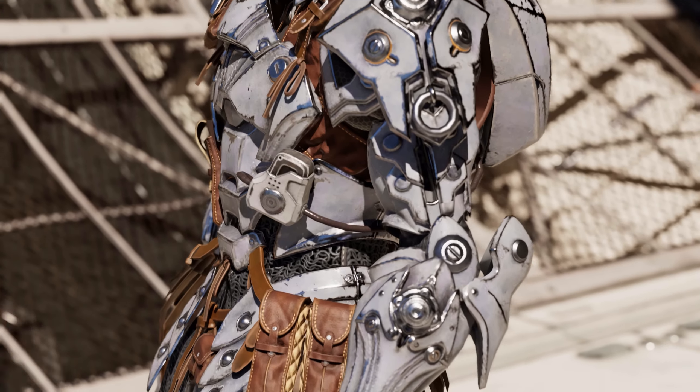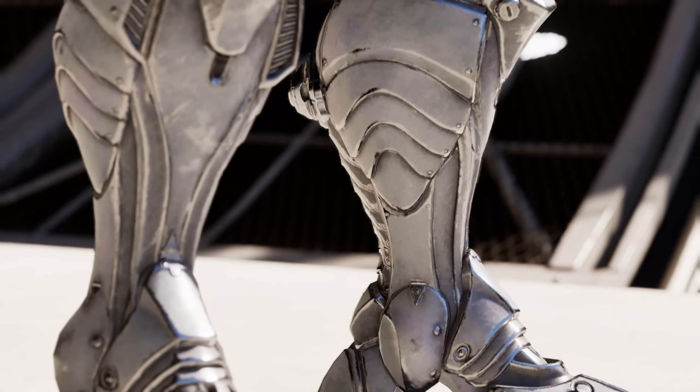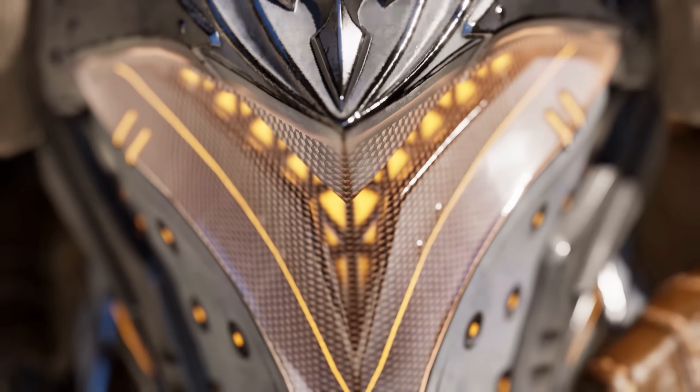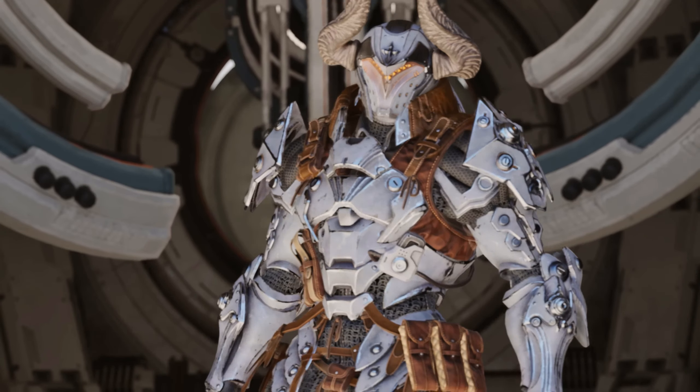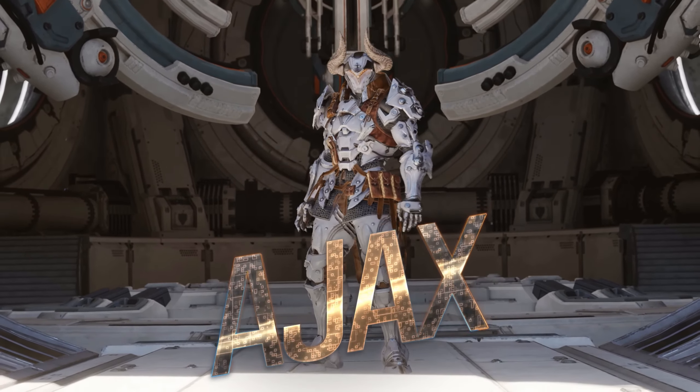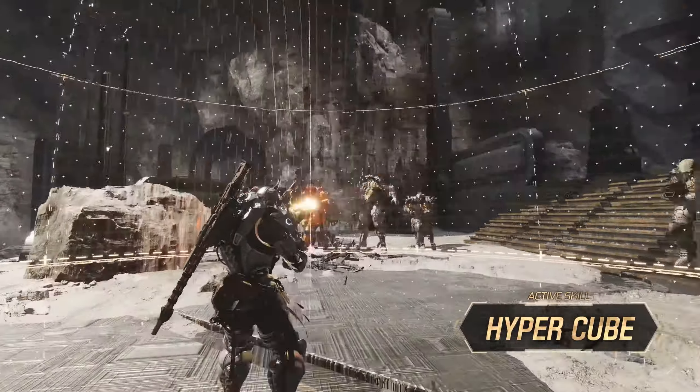Let's talk about the three starter characters in the first Descendant, which one you should choose depending on your play style. And we are also talking about the fourth and more or less secret starter character, Bunny — where to get her and how she plays at the end of the video.